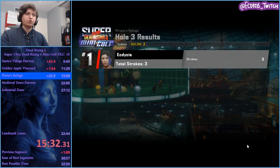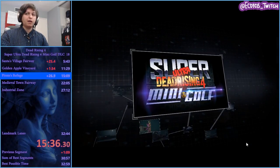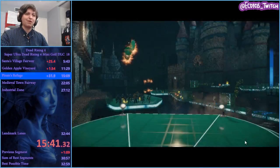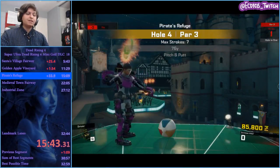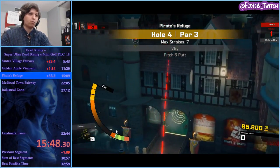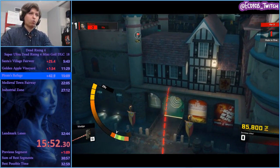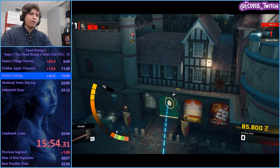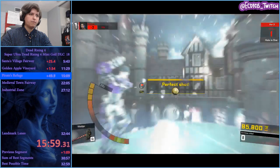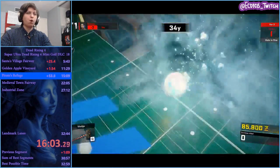I didn't normally do those ones that well so I'm hoping it goes well. I do get kind of greedy there. There's also some shots that you have to take that may or may not work — there's a bit of RNG in the run believe it or not. This is probably one of my favorite holes in Pirates Refuge because you don't go around — there's actually a shortcut right over here. Get out the wedge, land it right about there, and go when it's opening.